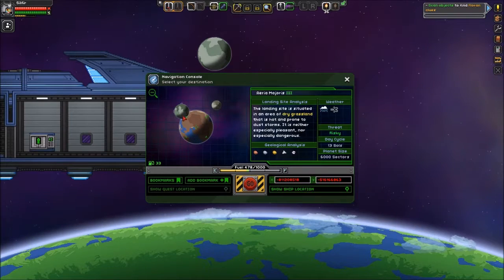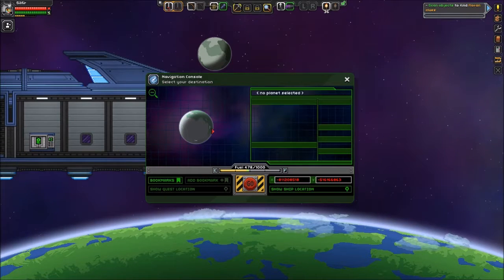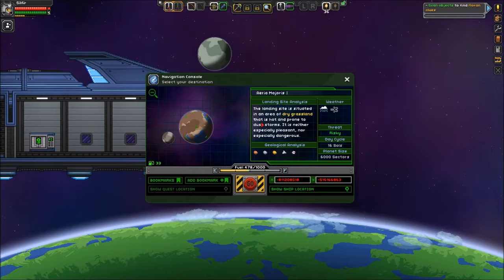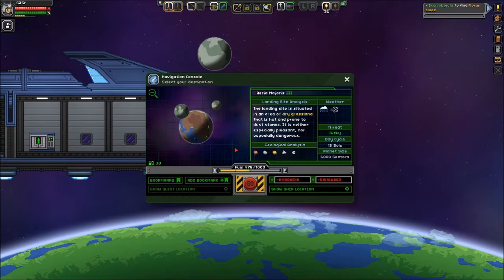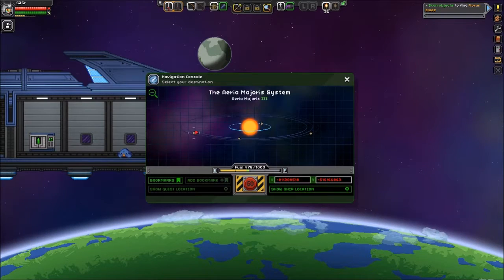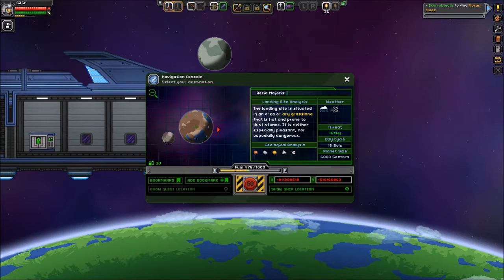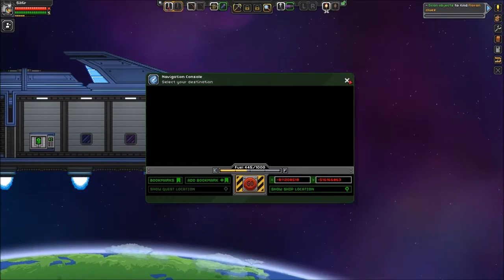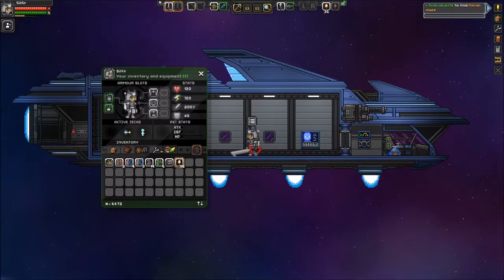Here we have a planet with titanium. One is a dry grassland, one is snow, another is dry grassland with rain and winds — day cycle 13 souls. The other is 16 souls and a much larger planet. Same biome type, so you have a longer day cycle and you're the same size. Yeah, I think this is our location — let's head on over and see how well it works out.